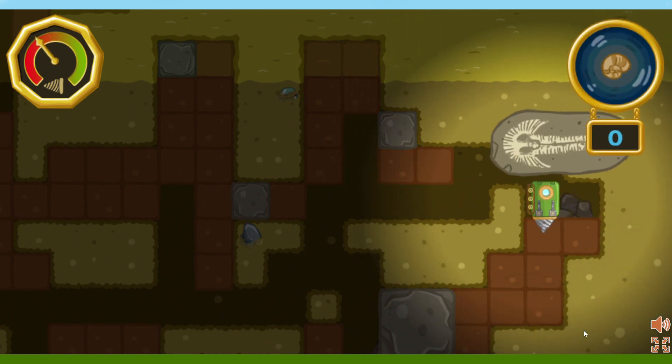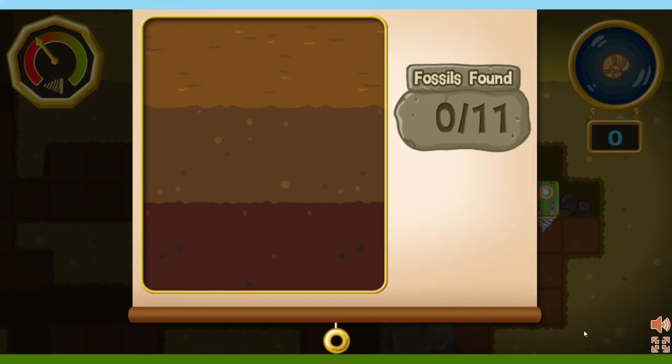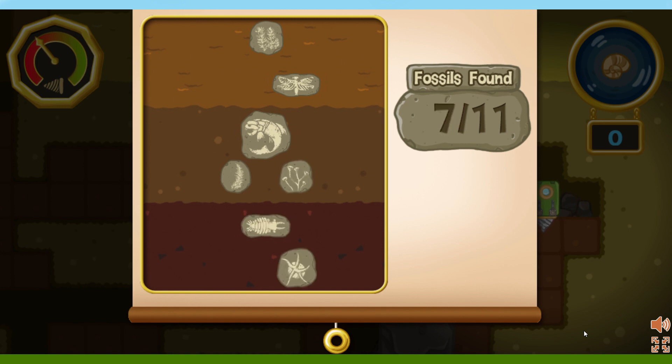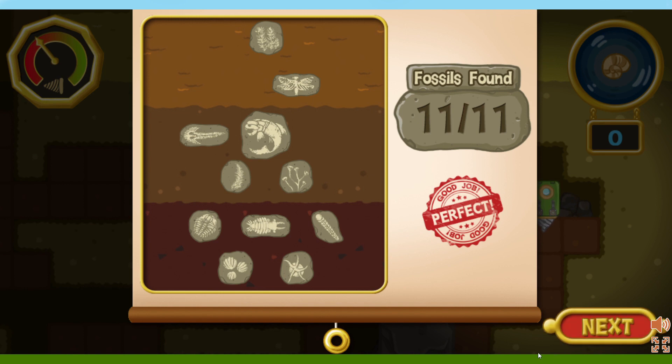You found all the fossils! Nice digging. Let's see how many fossils we found. We found 11 fossils. But there are still more fossils to be found. Tap the button to find a new place to dig, or tap on a fossil to learn more about it.